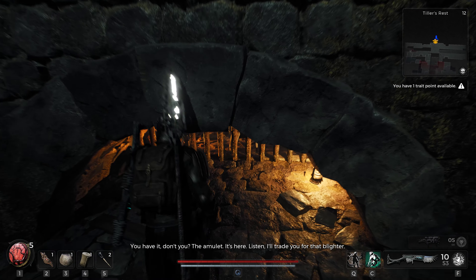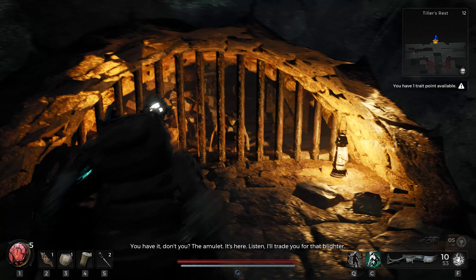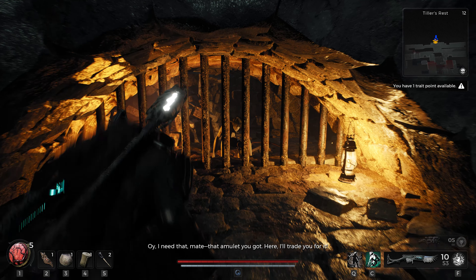You have it, don't you? The amulet. It's here. Listen, I'll trade you for that, Blighter. Oi! I need that, mate. That amulet you got, eh?